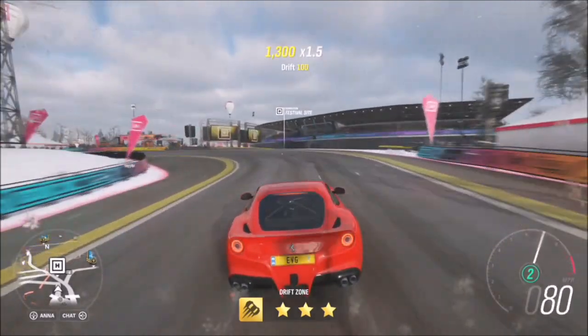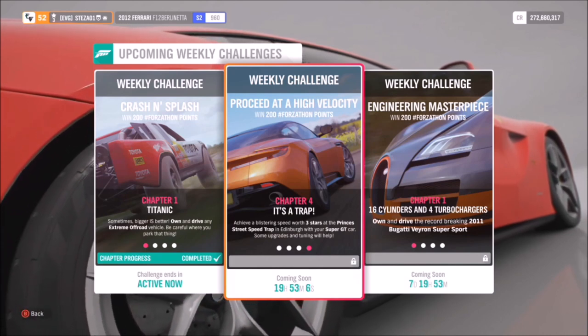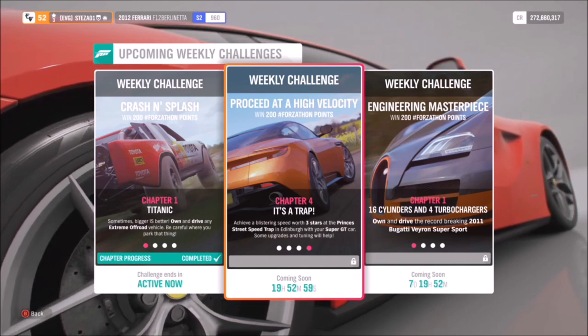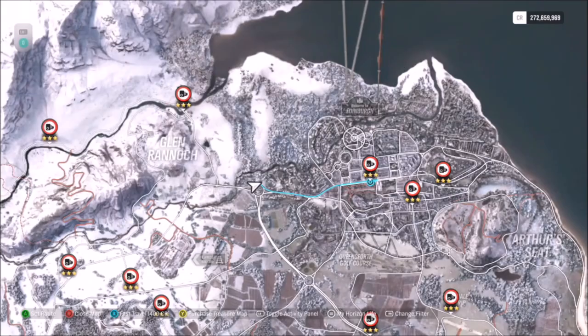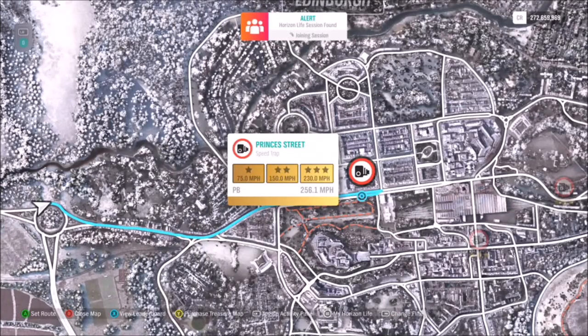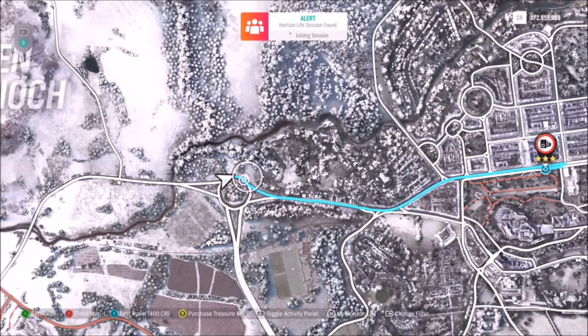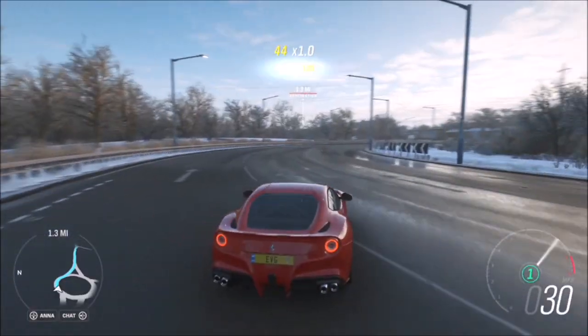The final challenge wants you to earn three stars at the Princess Street speed trap. You will definitely need some upgrades — the tune I'm using allows the Ferrari to reach 271 mph. The speed trap is up in Edinburgh on the main high street, which is a long straight. To get three stars you need to hit 230 mph, and you must get three stars in a single run — you cannot combine two stars and one star across separate runs. Start on the roundabout, come off at 100-plus mph, and hit the left-hander bend at nearly 200 mph in order to hit 230 mph at the speed trap.